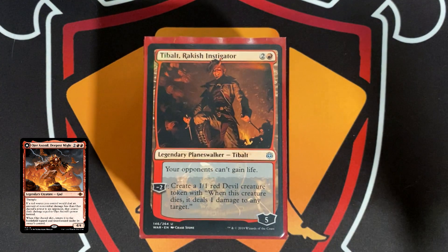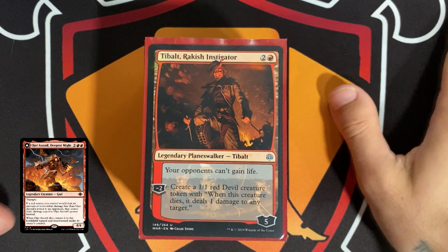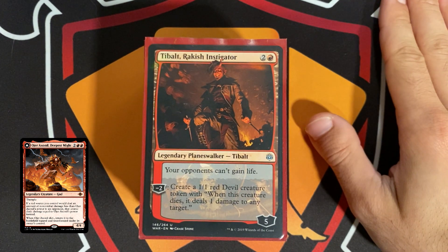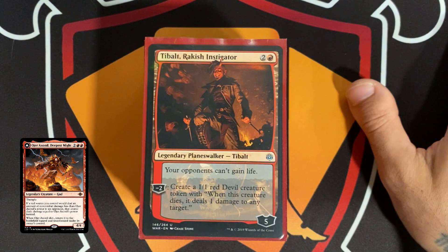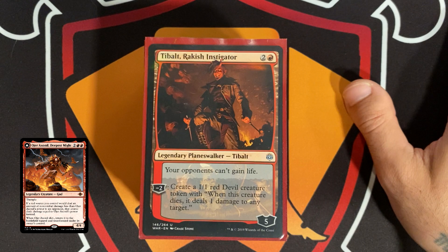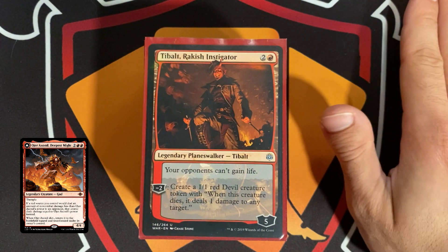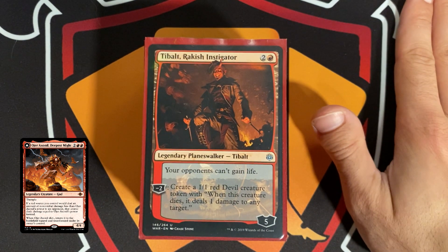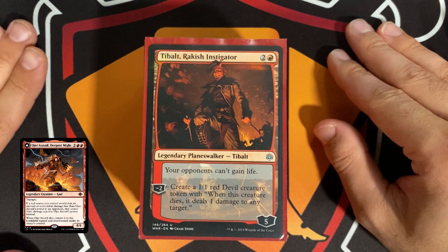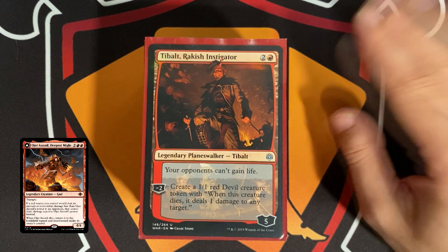After some quick brainstorming, I decided the best way to build this deck is with creatures that tap to deal one damage to each opponent. With our commander out, that tap becomes four damage to each opponent. With multiples, it stacks — so tapping multiple creatures deals four, four, and four per opponent in a single turn. If we pump our commander up to eight power and have damage doublers, we could tap a creature and deal 16 to each opponent.